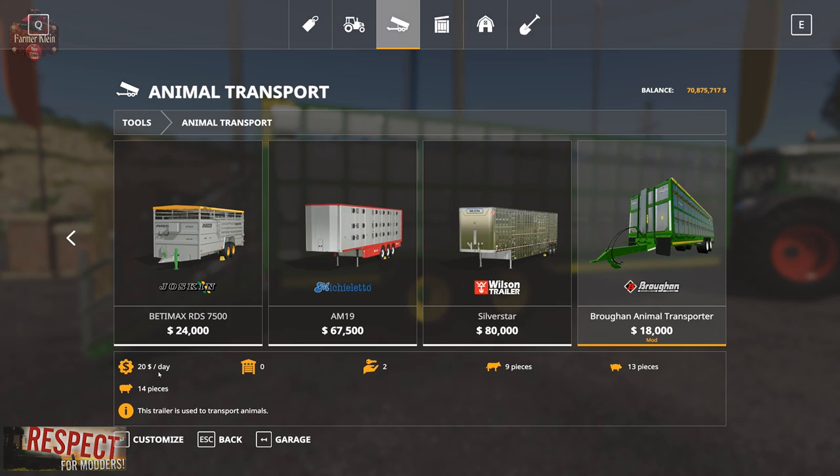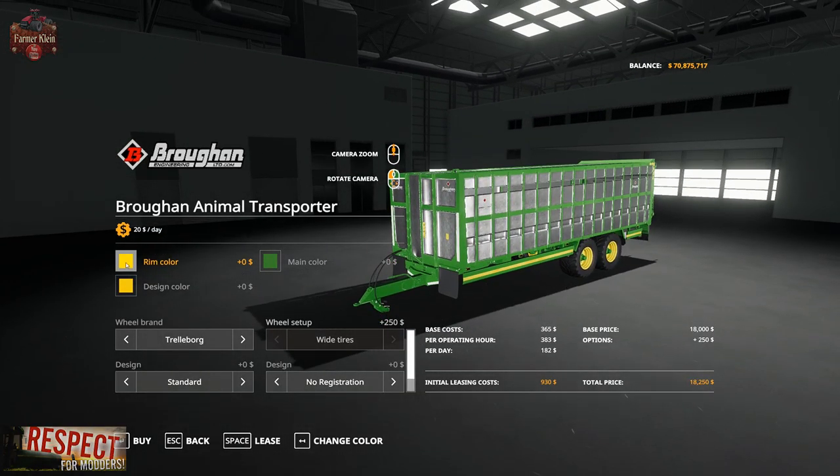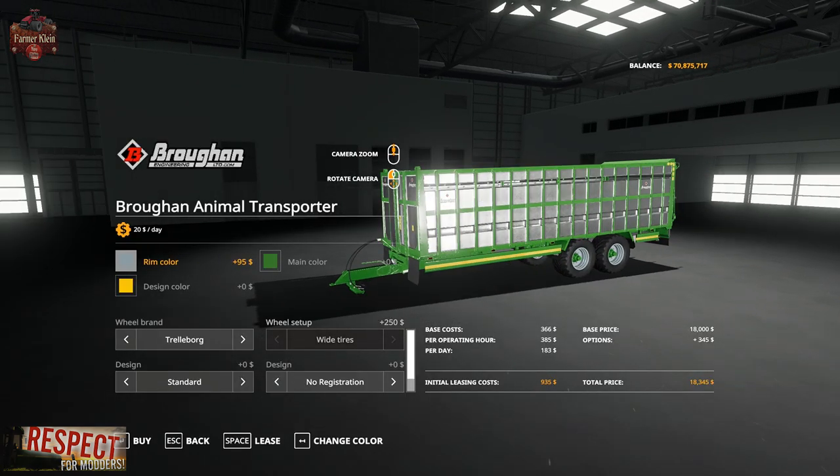It costs $20 per day. We have several configuration options. We can change the rim color to pretty much anything we should so choose.